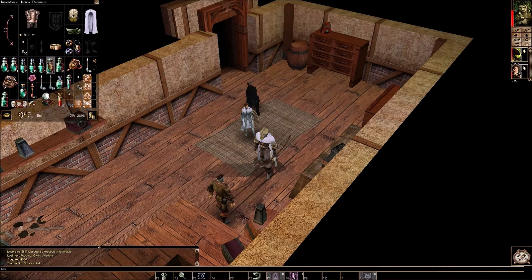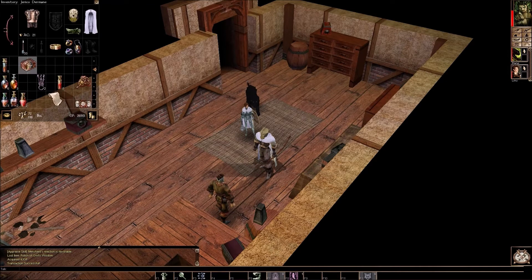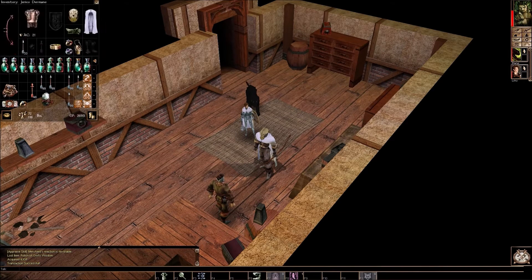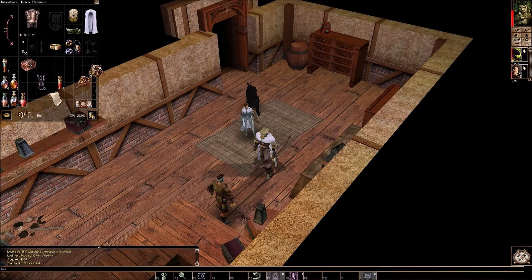Let's combine these real quick. Let's go ahead and move some stuff here so I can try to get this bag moved. It's not going to happen apparently. We'll move it there. Remove lesser restoration there. Bless. And aid. We'll open this box and put Linu's token in it. We'll go ahead and move this bag into another tab, if I can — if I cannot fail. There we are.